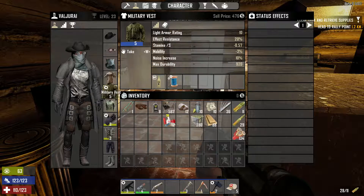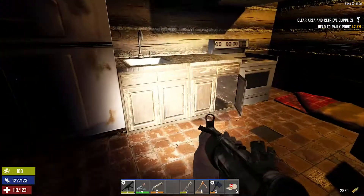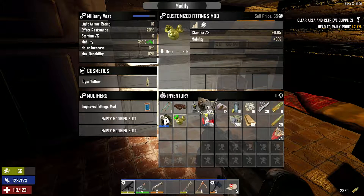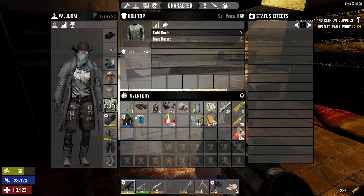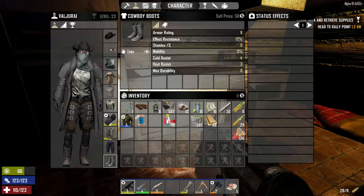Another thing that has changed — I found this by accident and it's really good. There are cosmetic slots separate from modifier slots, which is cool. Custom fittings go in here — the improved fittings give plus 0.5 stamina and plus 3% mobility, so that one's better. All the clothes can have dyes. Some clothes like the Cowboy Hat now actually have armor rating, and these boots do too. So some clothes are almost armor, but not quite. After putting in the fittings, my mobility is improved.